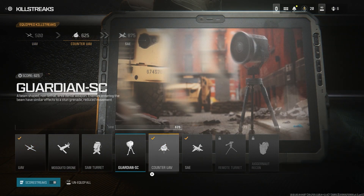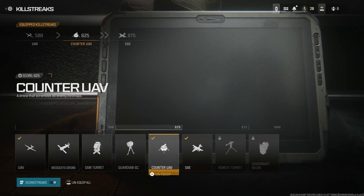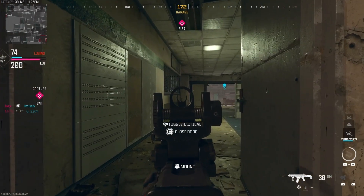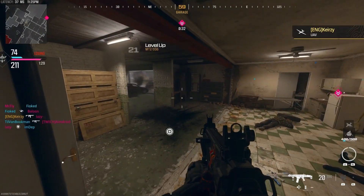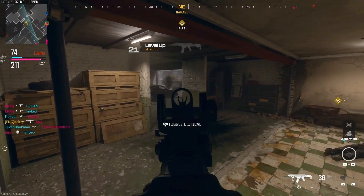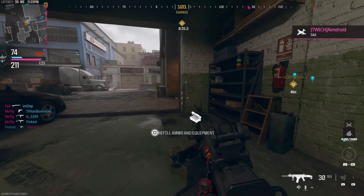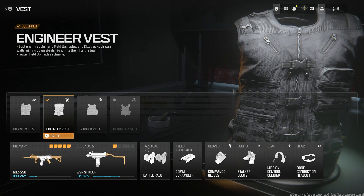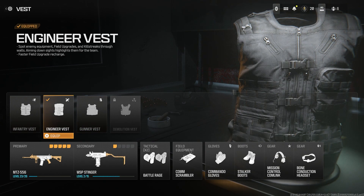Starting off, we're going to go with the UAV and the Counter UAV. It may seem self-explanatory, but instead of just going for a kill streak, if you put one of these on you're going to be getting passive XP in game. Every time your teammates get a kill you get plus 10 XP, and every time your Counter UAV blocks out a player and they get a kill, you get another 10 XP. So if you have them both up at the same time you get plus 20 XP every time. If you're playing Ground War especially, it's going to be even better because there are so many more players and it's going to stack up further.